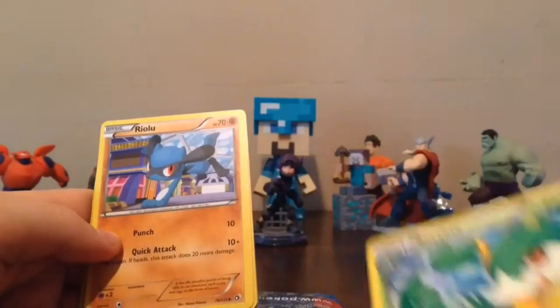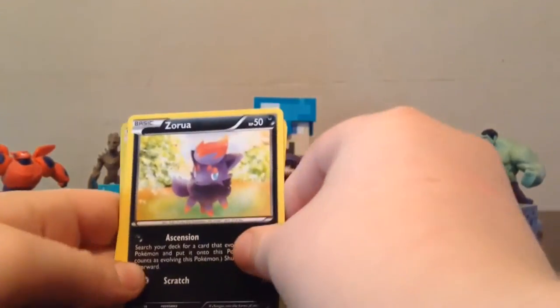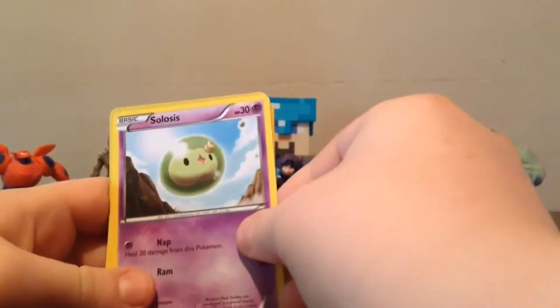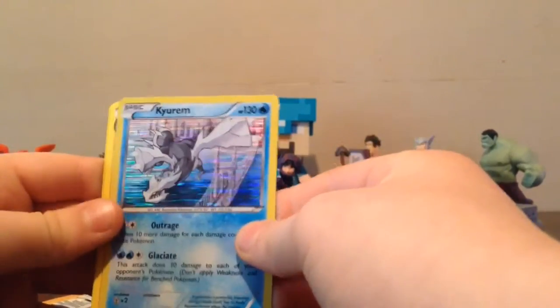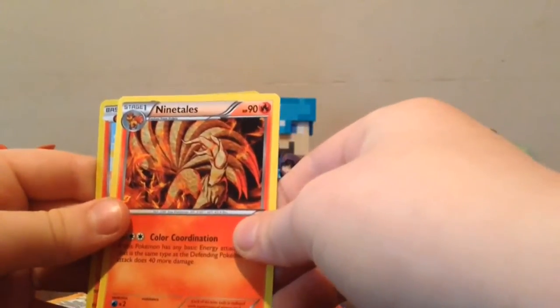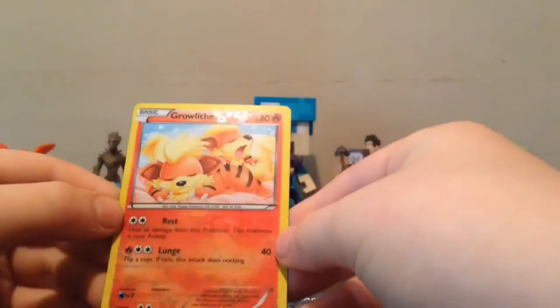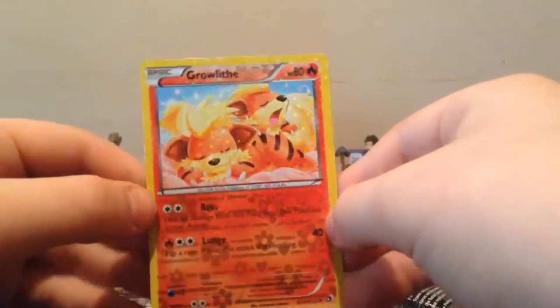I'm sorry, I just love savoring these cards. We got a Raichu — sorry if I butcher these names. We got Sableye, Zorua, Serperior, Trubbish, Solosis, Gible, and a holo Kyurem — that is pretty sick. Then a regular rare Ninetales, and then we got this epic reverse holo — you can see the flashes on this guy, this is epic! That is a really cool card.